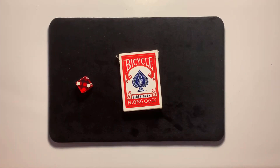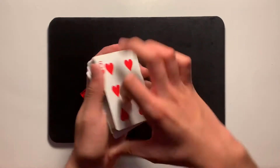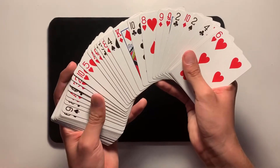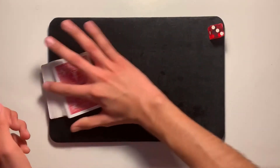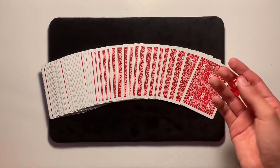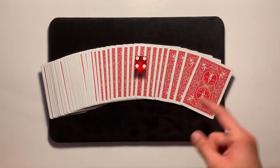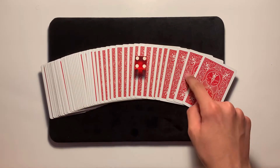Hello everyone, Magic Tricks 51 here. So here I have a normal dice as well as a normal deck of cards. As you can see they are all different and mixed up. I'm going to spread through the cards, and I'll hand the dice to the spectator so they can roll it. Let's see what they land on — four.